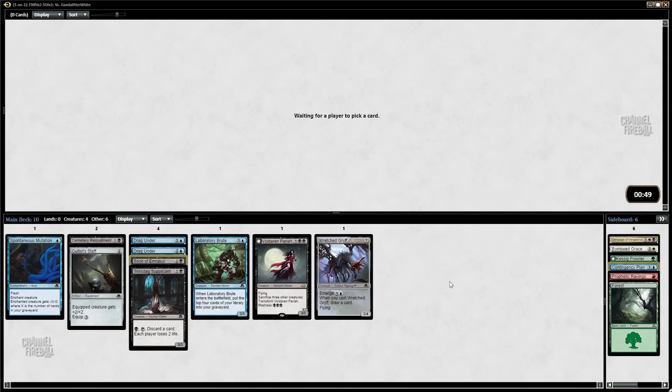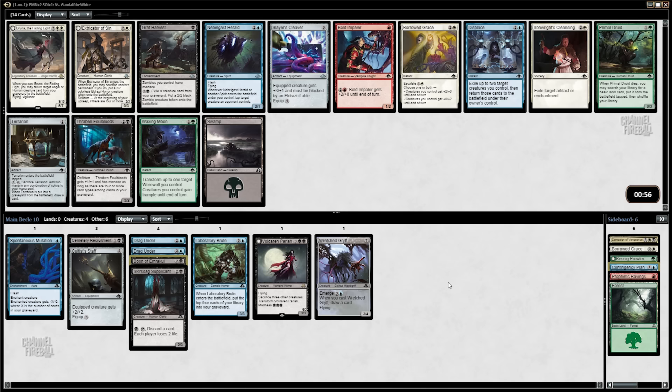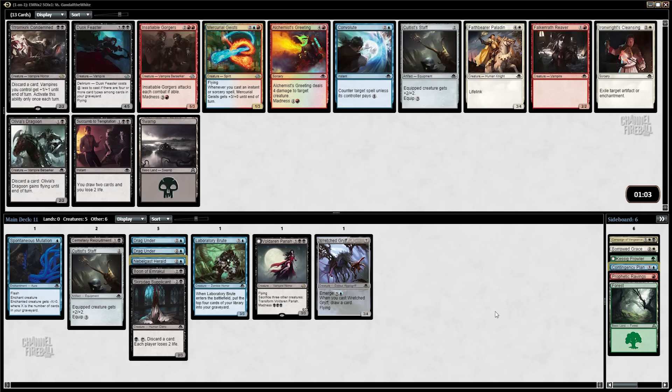We've got a Scour the Laboratory and a Boon of Emrakul. I'm going to take the Boon — I like Scour a lot but I think Boon is probably just a better card and one of the better cards in the pack, so we'll take it. Oh boy — Bruna! Otherwise we're taking a Nearhaven Herald. God dang.